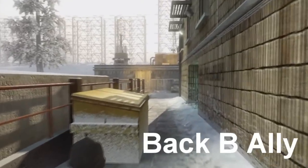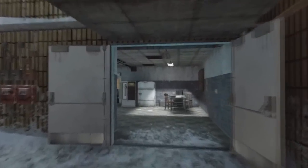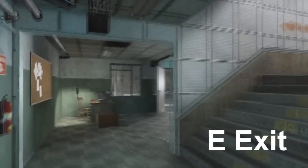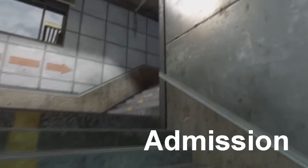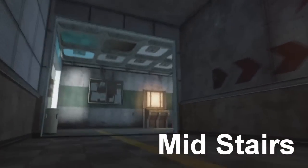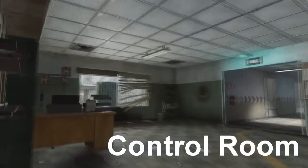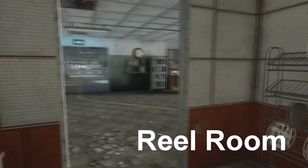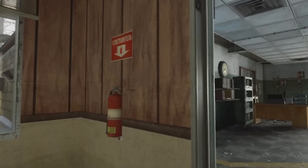Down here we've got back B alley. From back B alley we've got E exit, or emergency exit. Down here we've got the admission. Obviously, middle stairs. Control room. Main room — the reel room, it's got some reels. And main office, or main room, however you want to do it.